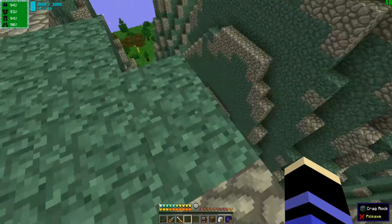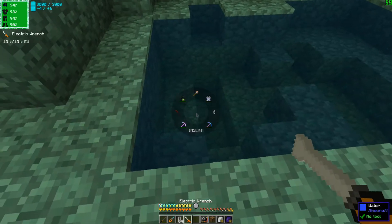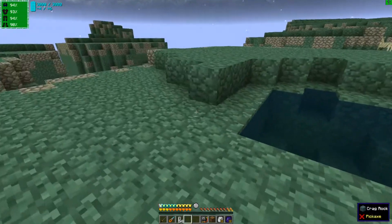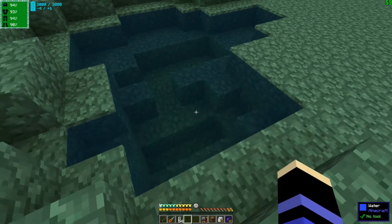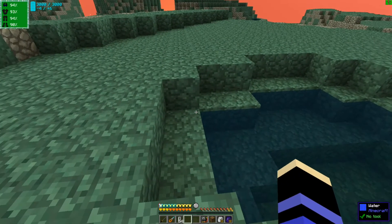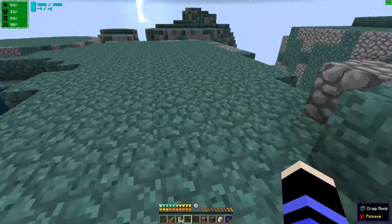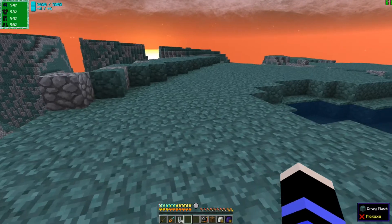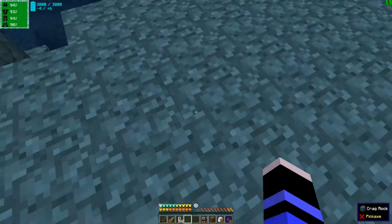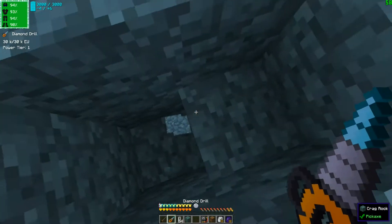I don't want this water here. It's finite so it's not really useful for anything — at least I think it's finite. Maybe leave it there for now. We're going to dig into the mountain anyway. The question is how exactly I want to do that. I'm thinking I'm just going to dig a bit down. So if we start off like this, we dig three down.